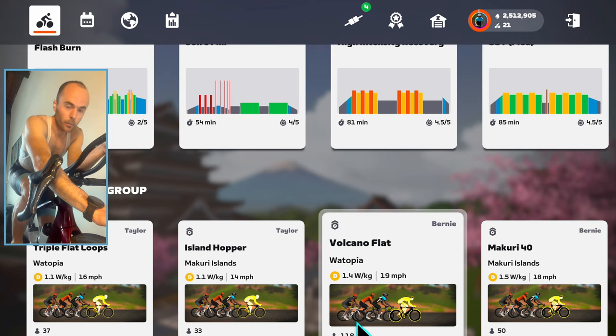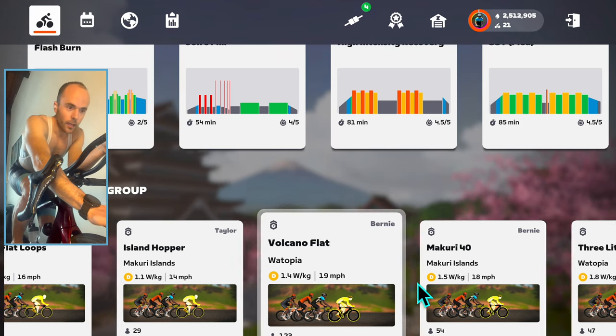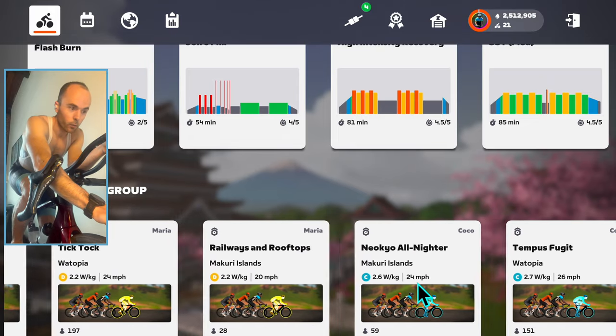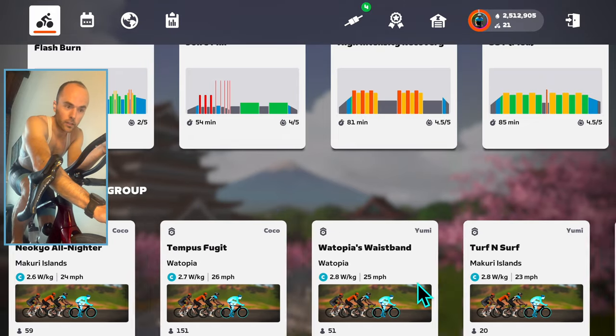There are currently 118 people riding with Bernie. Working from left to right, you'll see more and more difficult pace partners — moving from the D category into the C category.